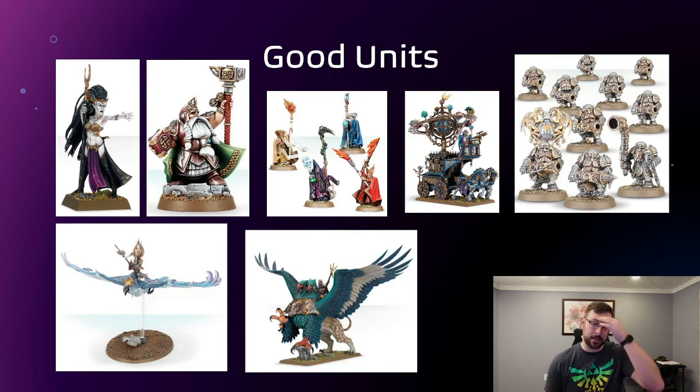Next is the Anointed on Frostheart Phoenix. He's a tanky piece and he's reducing everybody's damage in melee combat by minus one to wound. That's just as good as a plus one save — the math is exactly even. If you can get a minus one to hit, to wound, or to save you're in a good spot. You can also throw in a Frostheart Phoenix with one of the Light Battlemages to make your big unit minus one to hit, minus one to wound, and plus one to save. Pretty much nothing gets through stuff like that.